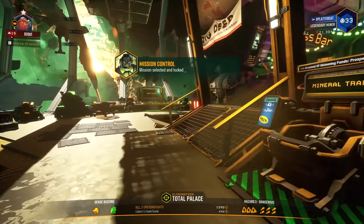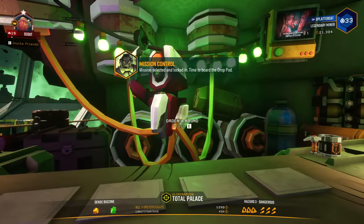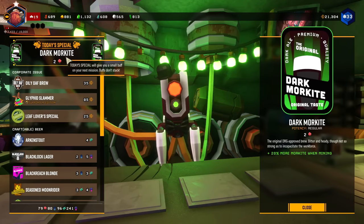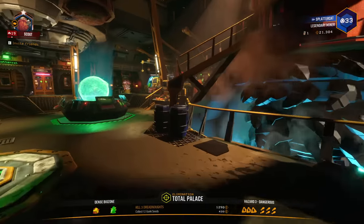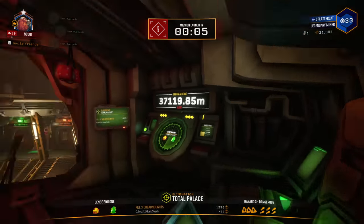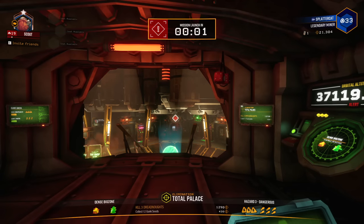Let's check the beer counter real fast and see if there's any beers that'll help us out. There are buff beers where you can drink beer to get buffs for your run. We have the dark Morkite — we don't really need that, it just increases mining yields on a very specific resource that's only useful for one mission type. So let's deploy — it's time to see what rich bounties await us down below.